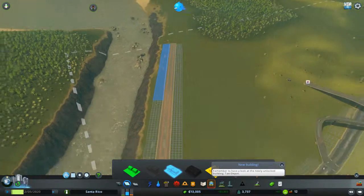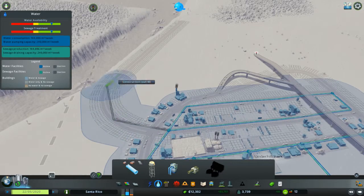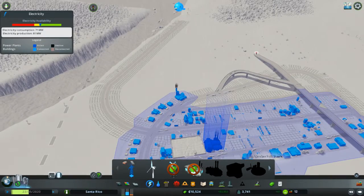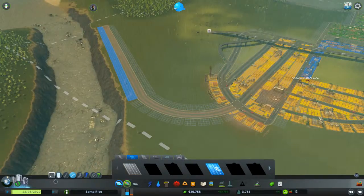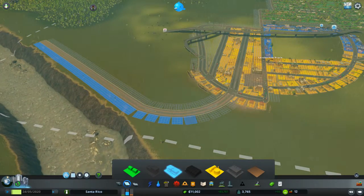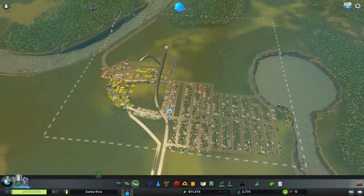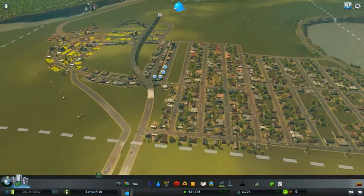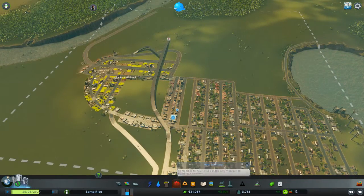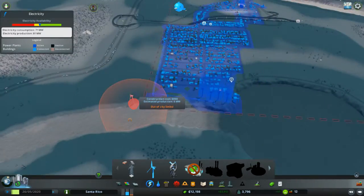We'll go ahead and zone this front as the commercial area, run some water up there. Since the buildings aren't probably going to be immediately connected, and just to avoid running power lines to them, we'll go ahead and zone this area commercial too. Hopefully we'll see a lowering of the demand as that fills in. We can zone that other area residential — let's try and get a few more people in here.